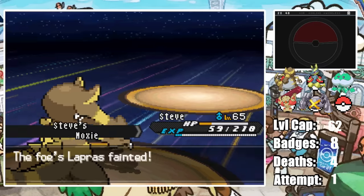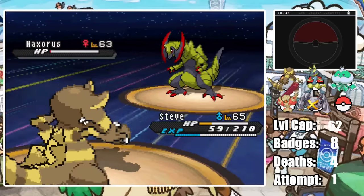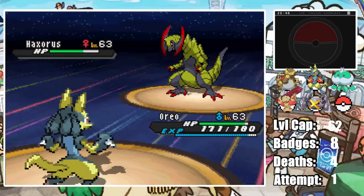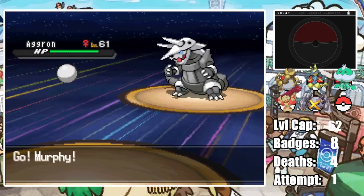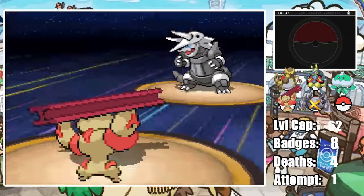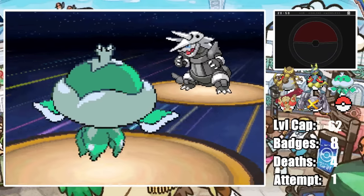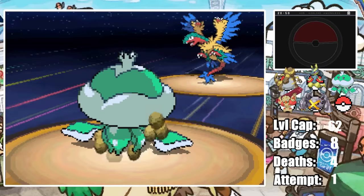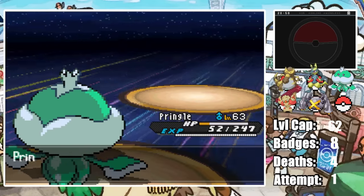Iris brings out Lapras but a plus-two Ground Gem-boosted Earthquake takes it out. Her Haxorus survives Earthquake thanks to a Focus Sash and retaliates with X-Scissor, ending Steve's run. I bring in Oreo the Dragon Slayer who finishes off Haxorus with two Ice Punches. Aggron comes out next — Murphy tanks the Earthquake to enable a free switch into Pringles, but Aggron outspeeds and finishes Murphy off with Double-Edge. Pringles one-shots Aggron with Shadow Ball. Last is Archaeops who outspeeds and lands a hard Stone Edge bringing Pringles into the red, but Pringles retaliates with Shadow Ball one-shotting Archaeops, earning our spot as Unova Champion.